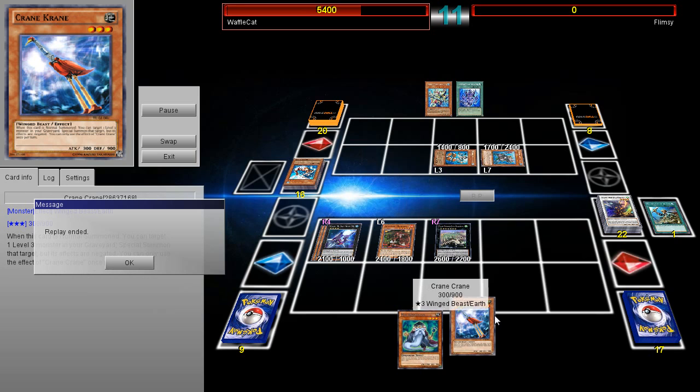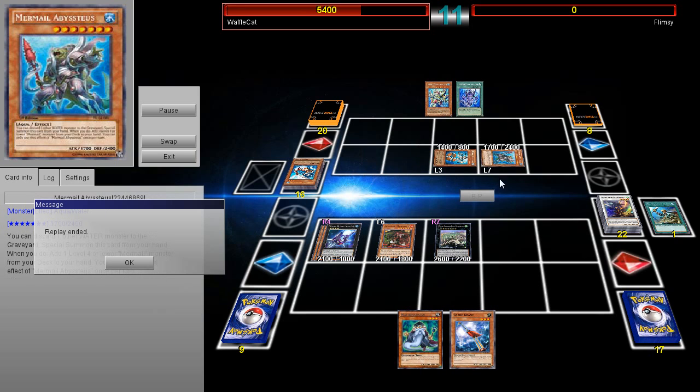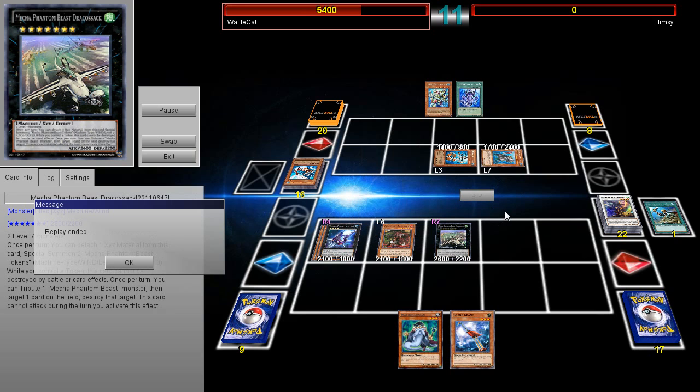But that was a really amazing comeback — literally off of a Crane Crane. He was able to establish a complete board, get rid of his opponent's board — because Regeki's a pretty cool card — and then he steals the Draco Sack.